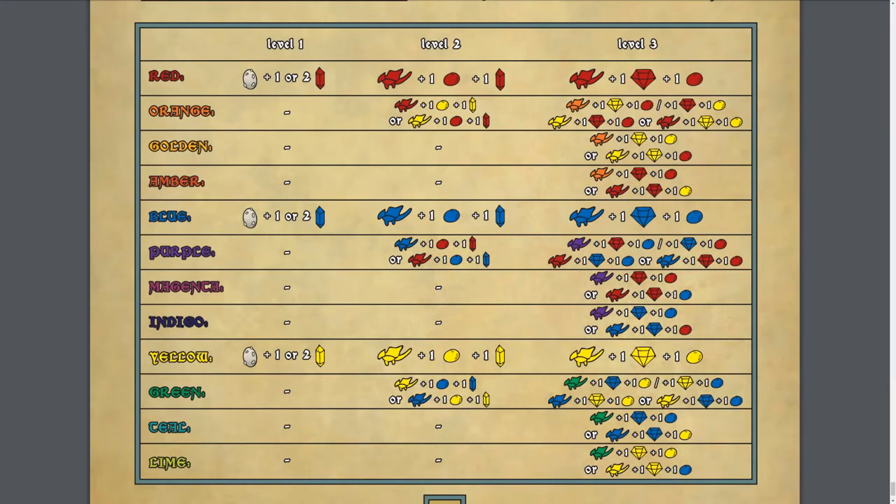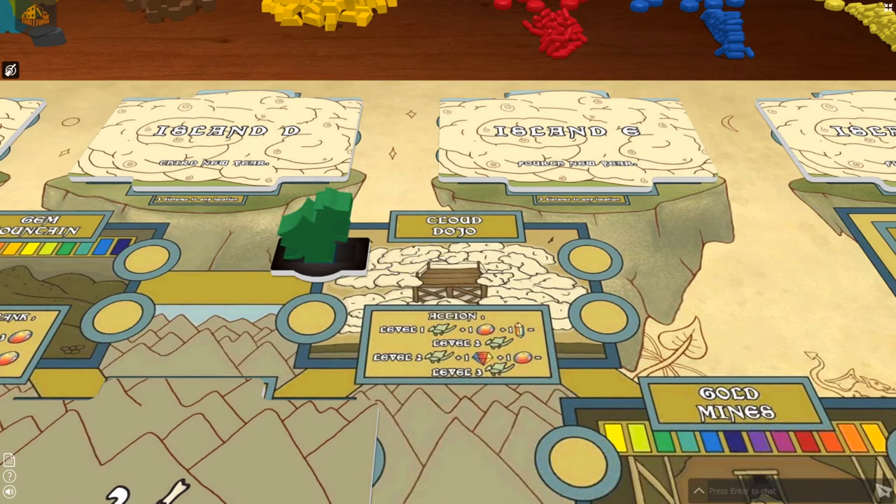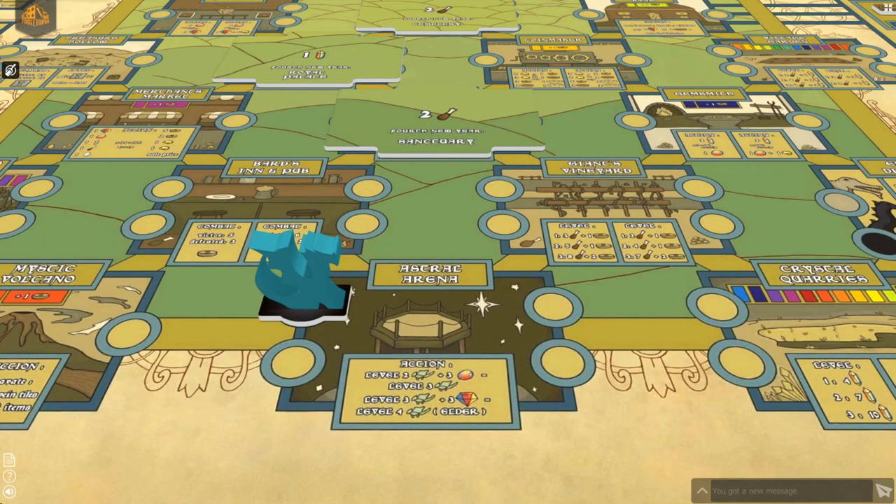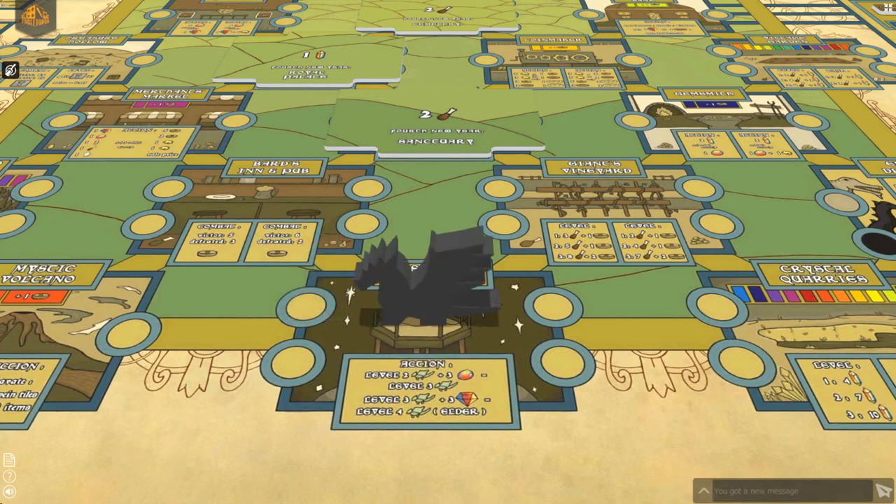You may upgrade your dragons at the cloud dojo by paying the cost shown in the rulebook on page 20. The costs are the same in the summer and the winter seasons. If you wish to upgrade a level 1 blue dragon to a level 2 green dragon, you would pay one yellow crystal and one yellow gem. Return the level 1 blue dragon to the dragon supply, and add the level 2 green dragon to your player token. If later on you wish to upgrade the level 2 green dragon to a level 3 teal dragon, you would pay one blue gem and one blue diamond. The teal dragon's range is reduced by 2, but gains double the amount shown on any level spaces. All of the level 3 dragon's abilities can be found on page 18 of the rulebook. You can also upgrade your level 3 dragons to a level 4 elder dragon of your player color, but this action must be performed at the astral arena, which is not available until the third new year of the game. When upgrading a level 3 dragon of any color to the level 4 elder dragon, you pay 3 of any combination of diamonds. Elder dragons lose any color abilities, but gain the ability to access any action space, covered or not.